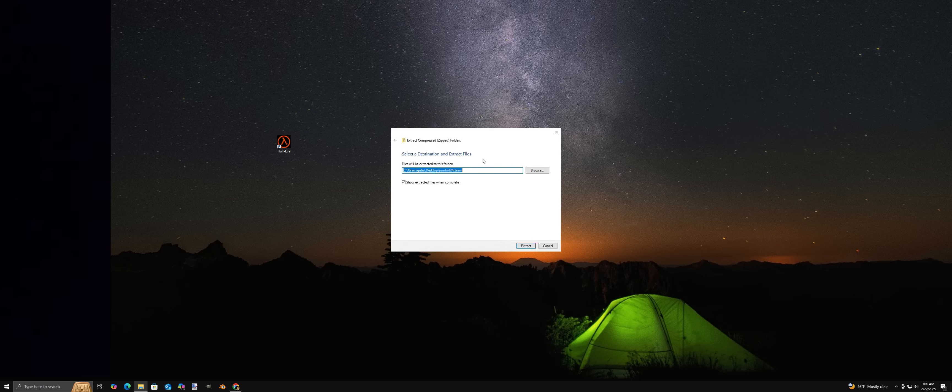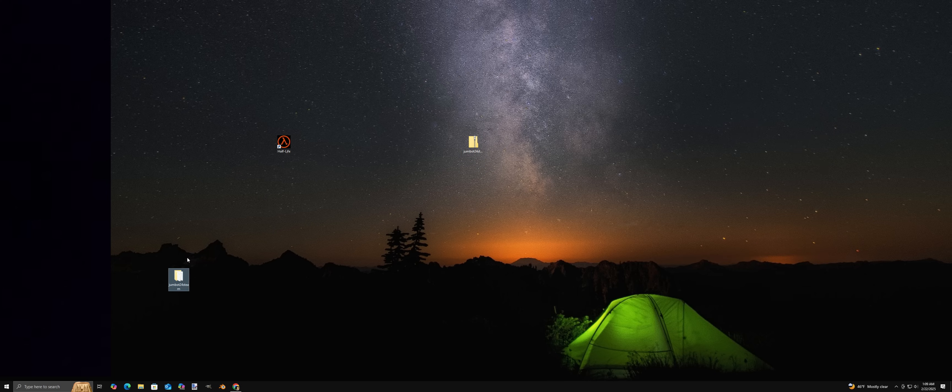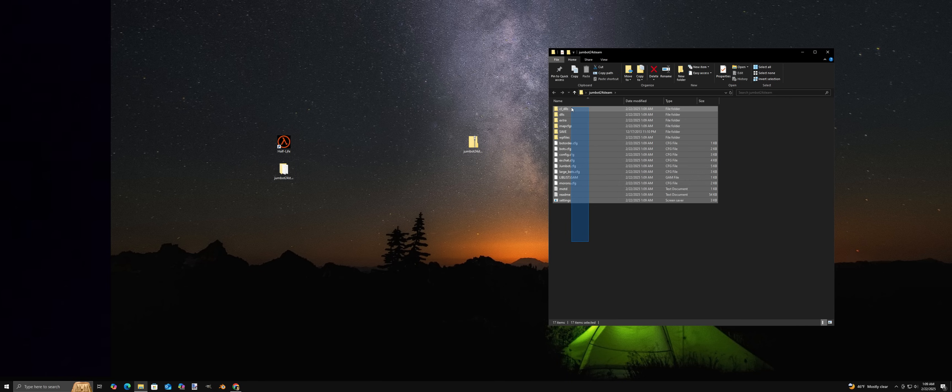Go to This PC. My games are installed on an external hard drive — in my case, it should be F-Drive. Go to Steam Library, then Steam Apps, then Common, and look for Half-Life, then click the file.